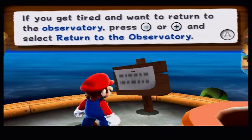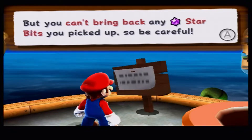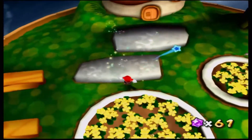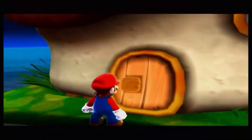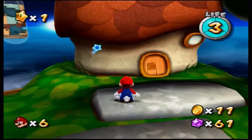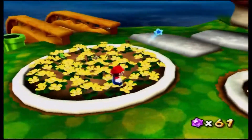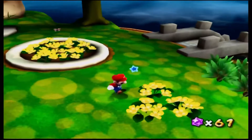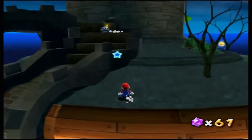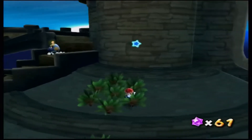If you get tired and want to return to the observatory, press minus or plus and select 'Return to the Observatory,' but you can't bring back any star bits you picked up, so be careful. Anyone home? Seems like they've been gone for a long time — need to get in, use the pipe on the other side. Wait a minute — was that room we were just in the interior of this structure? And what was all that inky black stuff? I wouldn't think too hard about it, but it's a possibility that Bowser Jr. is kind of still using that paintbrush from Super Mario Sunshine.